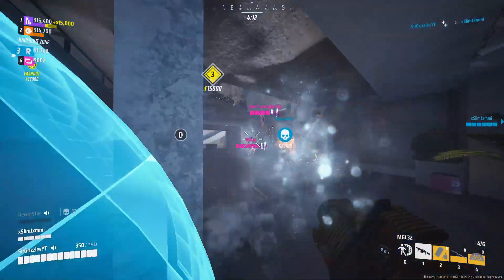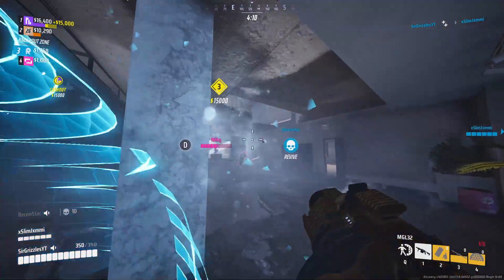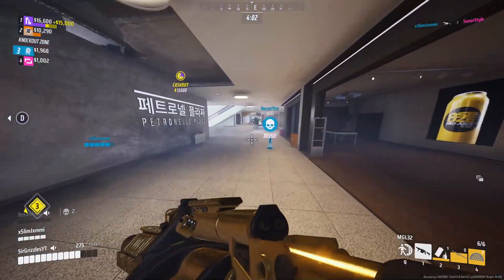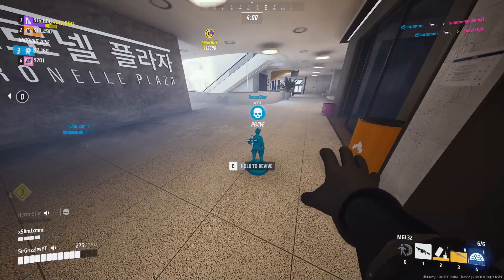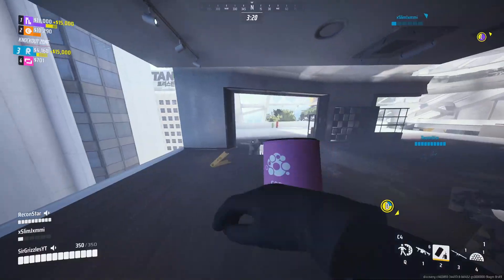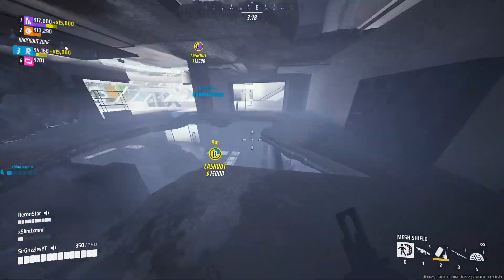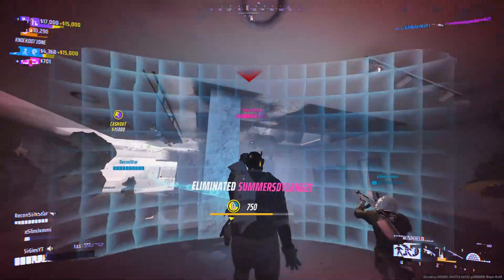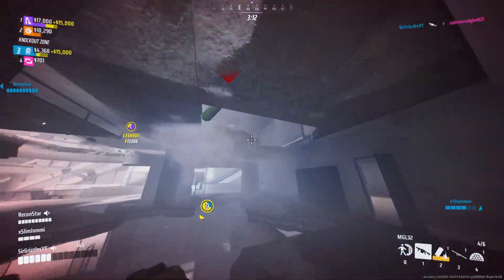After respawning, we realize that pink is also here and wants to join the party. Pink ends up team wiping orange, so I decide to split off to rez my teammate, while my other teammate tries to find the rest of the pink team, which he ends up team wiping. After setting up on cash out D, pink comes back and comes after us. With a few well-placed grenade launcher shots, I end up killing someone, and my team gets them very, very low.